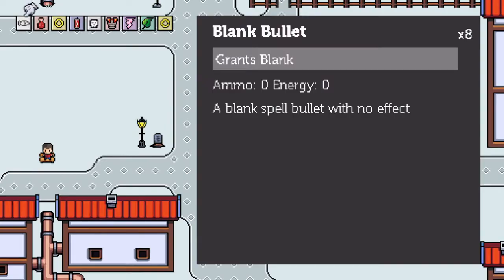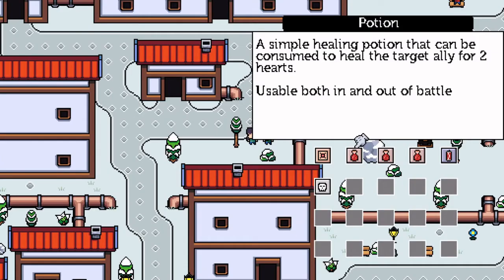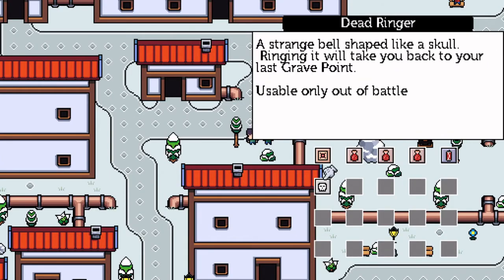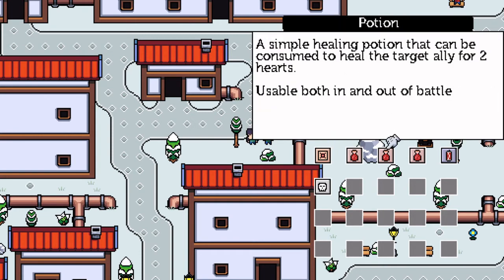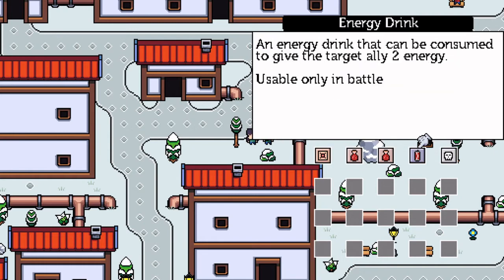First, a small change that was really important is the cursor used in the bank and the inventory screens. With the old icon, it was hard to tell which item you had selected. The new cursor is this hand icon, and it stands out a lot better. I also gave it some animation, making it float up and down so the player's eye is drawn to it more.